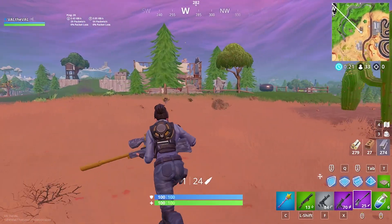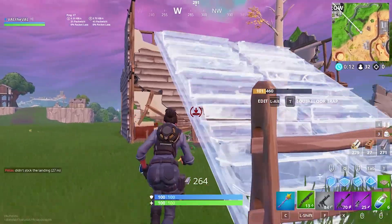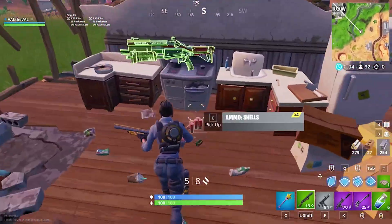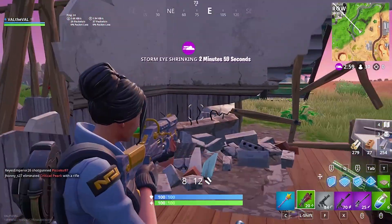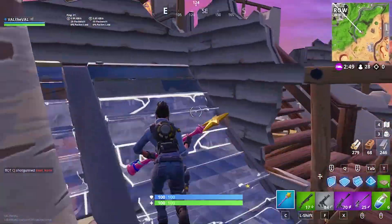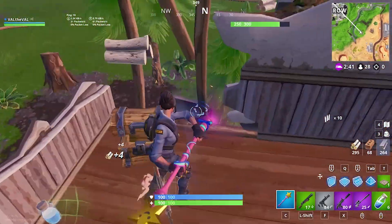I kind of want to find — what other weapons have we not tested? We need a deagle, and we need a regular scar. I mean it doesn't really look that much different than the suppressed. Oh the tactical — that actually looks really good on the tactical! I like the yellow loop on the top — that's cool! If you guys want to see more gameplay of this item and all the new items I get from the item shop, definitely check out my Twitch channel — I stream there almost every day, link should be in the description.